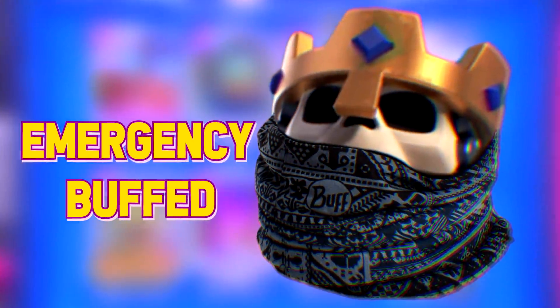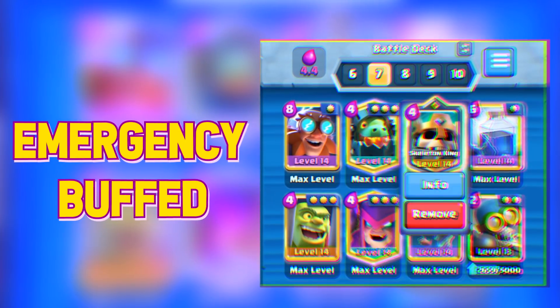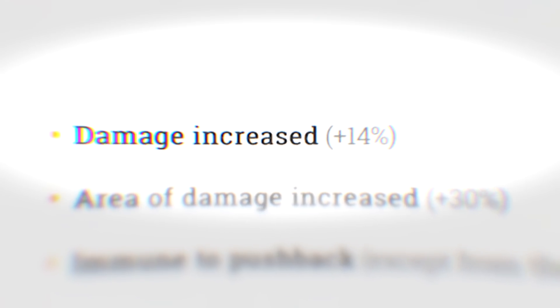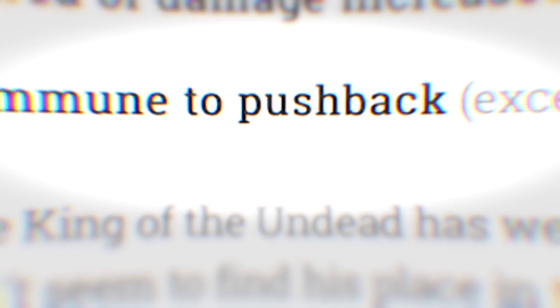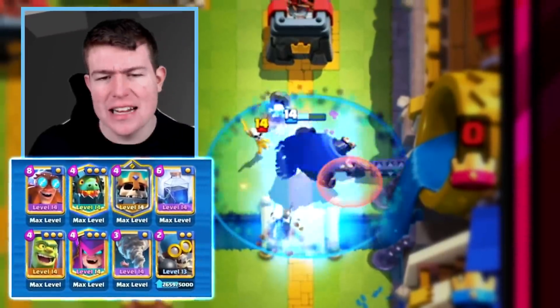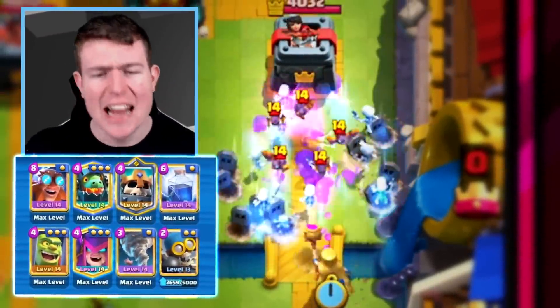Hey, what's up guys! Today's video we will use the newly emergency-buffed Skeleton King in this Electro Giant deck. The Skeleton King got a really huge buff: damage increased by 14%, area of damage increased by 30%, and it's not gonna get pushback besides from Zap and Log. Let's see how the newly buffed Skeleton King does against the best players in the world on ladder.